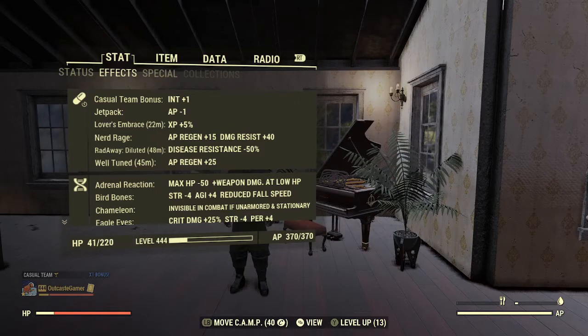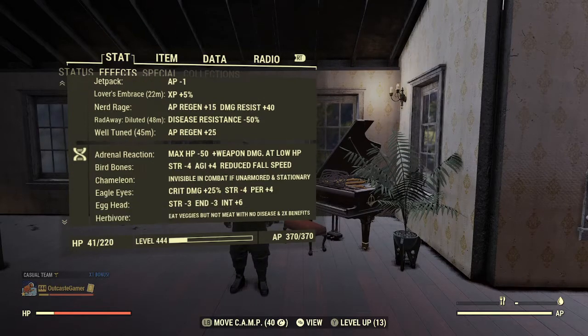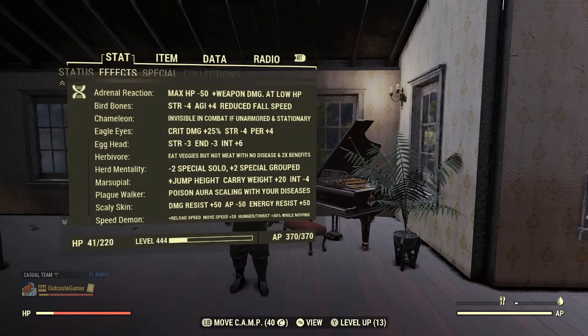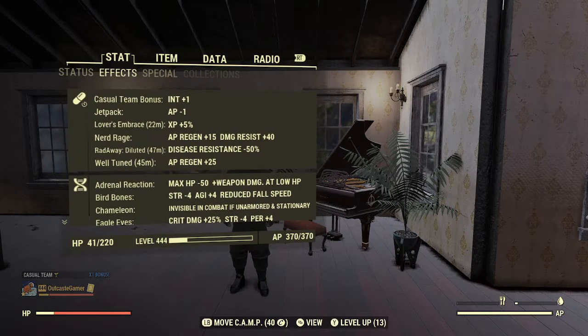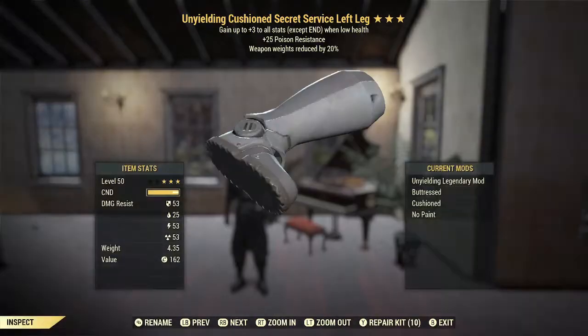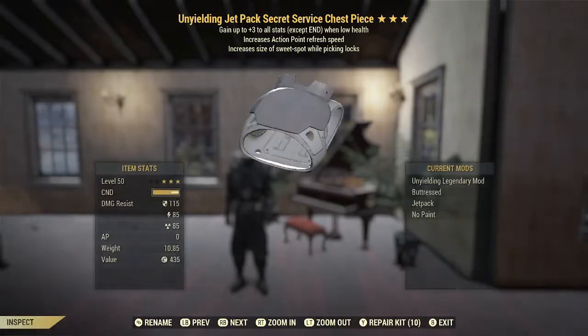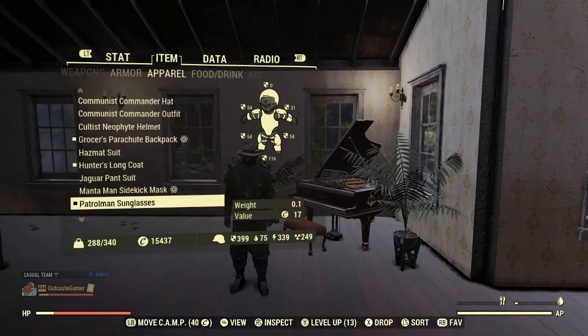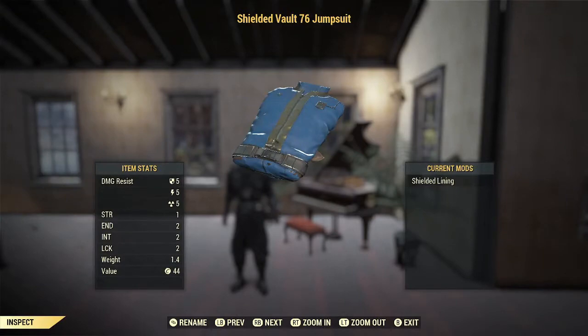My current effects are as follows — I'll go through them a little slowly so that you can read through them yourself. I will be running fully hydrated before I actually start because I appreciate the AP regen that it provides. Nothing too exciting on the other gear, but it's what I've got at the moment, including the shielded Vault 76 jumpsuit.